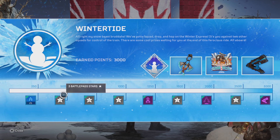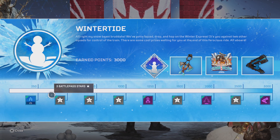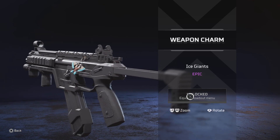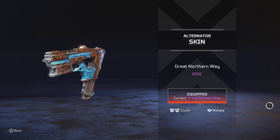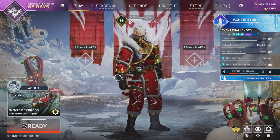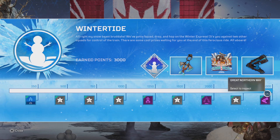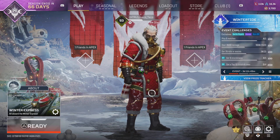There are also free items — one prize tracker every week, and this event lasts for three weeks. There's a pretty dope charm, a holospray, and a pretty good Alternator skin. I've already finished it — it's only 3,000 points and you have a week, plus a badge. The next Tuesday and the Tuesday after that you'll get a new prize tracker. I believe the last reward for week two is an Apex pack, and week three is an Epic Gibraltar skin.